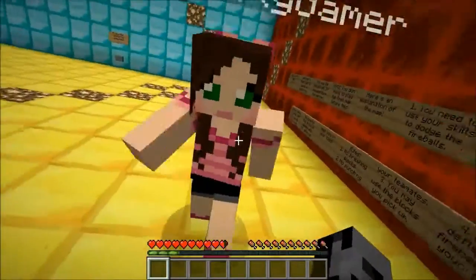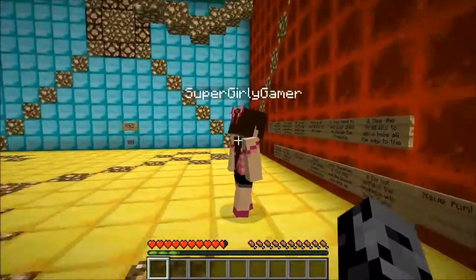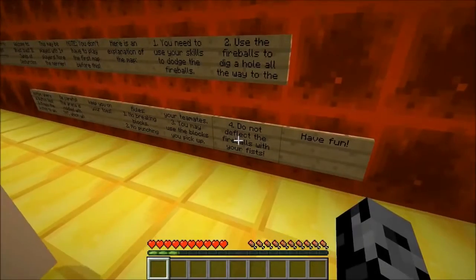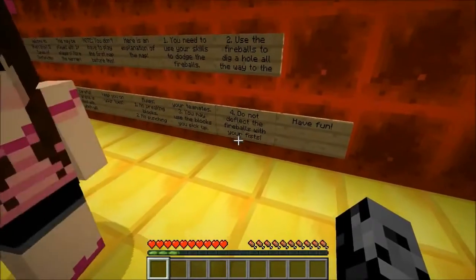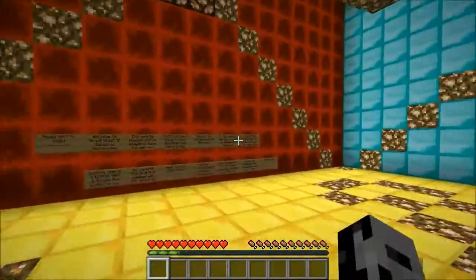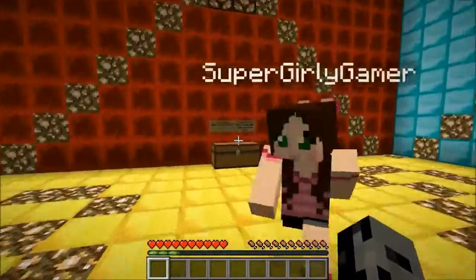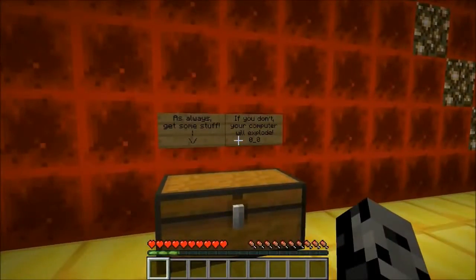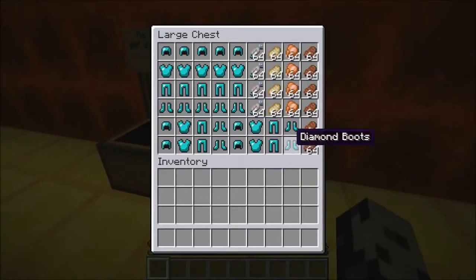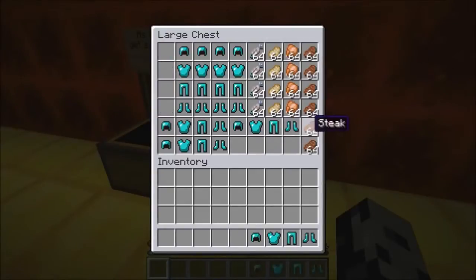A couple rules: no breaking blocks, no punching your teammates. You may use the blocks you pick up. Do not deflect the fireballs with your fists. Have fun! I want to deflect them — I want to punch something! As always, get some stuff or your computer will explode. So we better get lots of food.